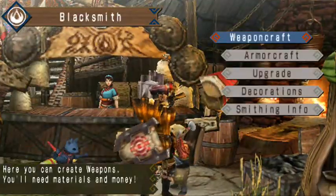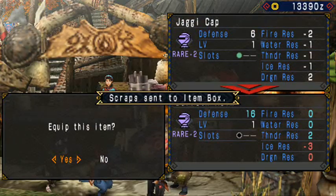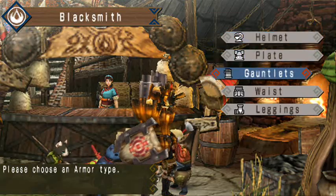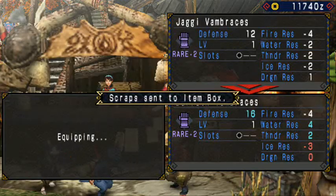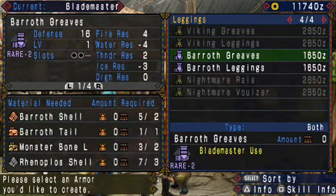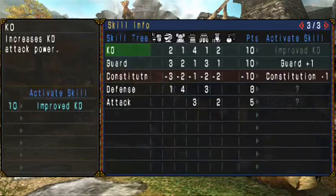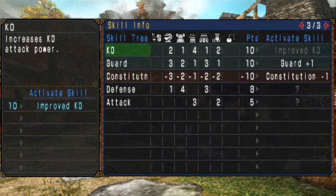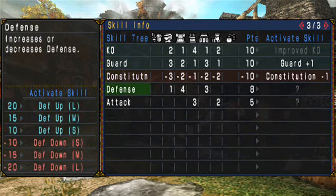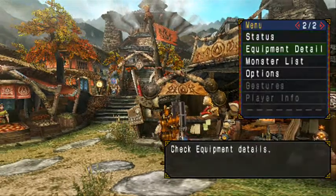I gathered the equipment I need to make Baroth armor — just a bunch of different Baroth parts. I had to cut the tail off to get the tail for that. Base stats give Guard Plus One, Improved KO (which is useless for me), Constitution Minus One, eight points in defense, and five in attack. It's kind of mediocre right now.